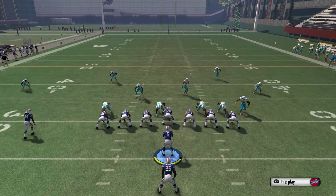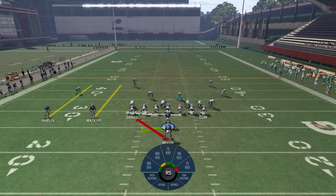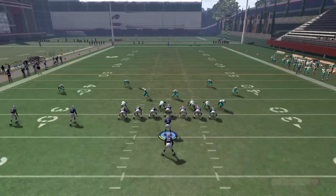To set this play up, most of the time I'm going to flick the right joystick to the left, and that's going to switch the run from the right side of the screen to the left side of the screen. We have a few extra blockers over there, and that's going to help us usually. Now if the numbers aren't good to the left side of the screen, we can just leave it to the right side. Obviously here it looks like it's good numbers on the left, so we'll run it that way.